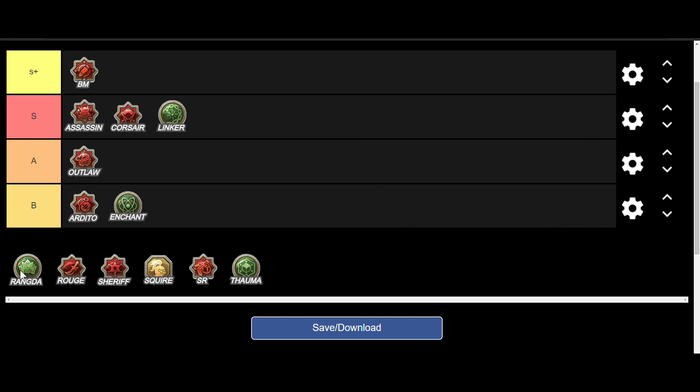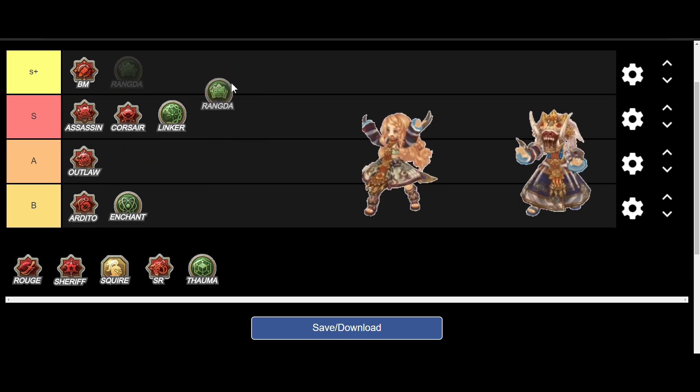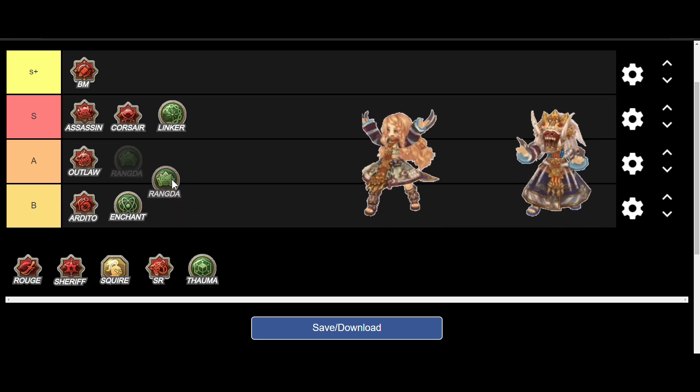Now we have Rangda, the new class in the Scout class tree. Based on what I've seen, Rangda is a debuffer class with a bit of offensive abilities, but mainly focused on lowering critical resistance, accuracy, and evasion — mainly Crit Resist. Based on its performance in in-game content, we should put this class in A rank. It could be S depending on how you value the Crit Resist debuff, but to be safe let's put it in A.